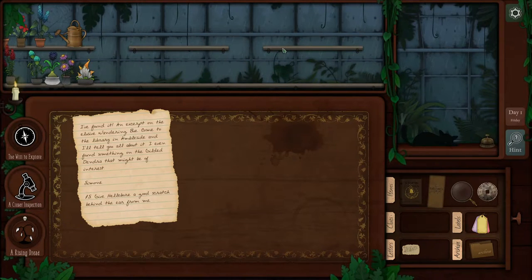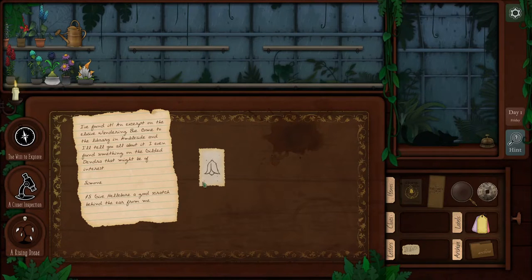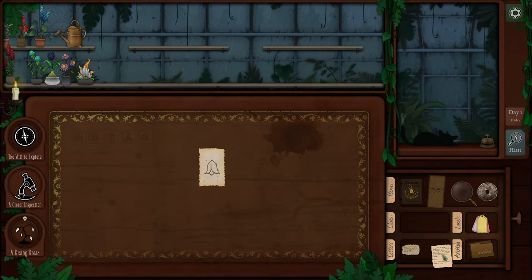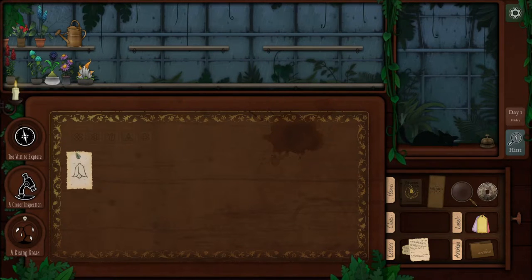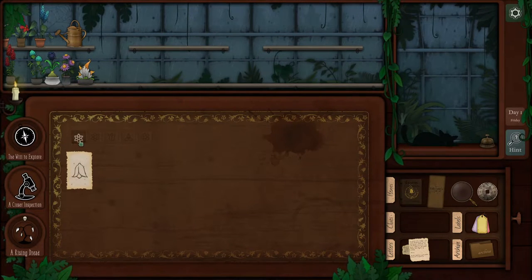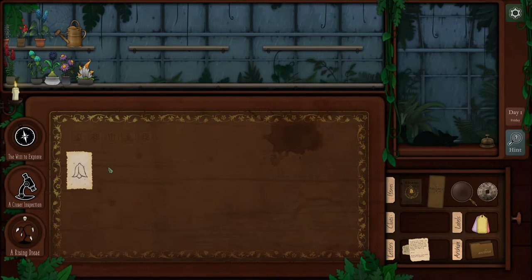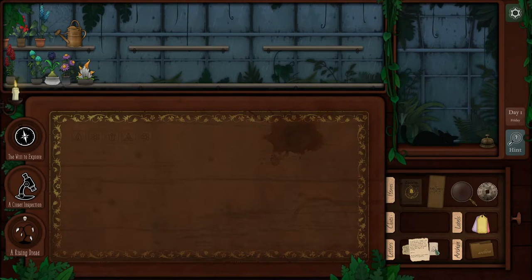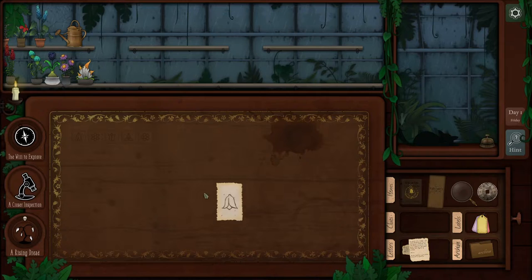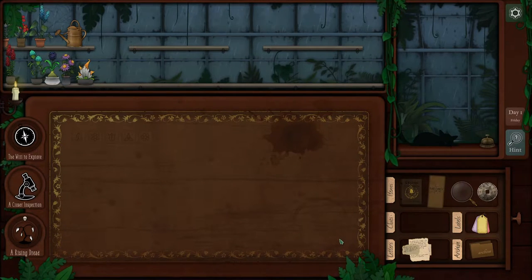We have this little card here we can click on. I've actually already found that when you put this letter away, there's something etched into the desk, and when you click on these it switches what the plants are. You get this shape here — I don't really know what this is for yet. This is a puzzle game after all, so I'm just going to pop that back. If you don't know which drawer to put it in, you try to put it somewhere and it'll go right to the drawer it's supposed to go.